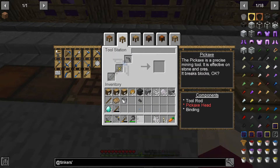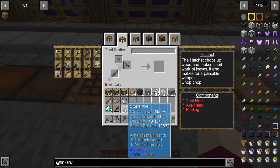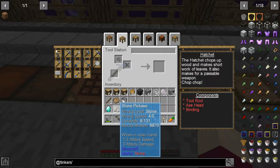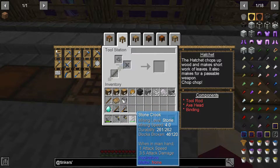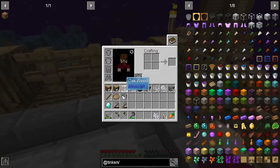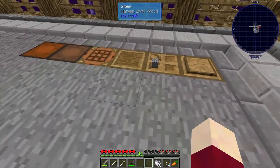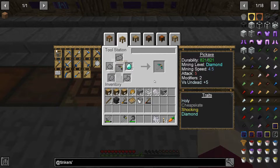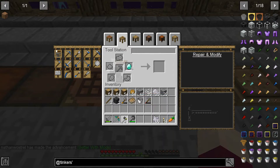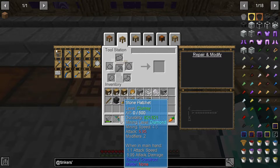So we'll go ahead and make these and get our first Tinkers tools - there's a stone pickaxe and there is a stone hatchet. These guys have broken a lot of blocks: this axe has broken over 10,000 blocks, this pickaxe has broken almost 10,000, and this crook has broken close to 50,000 blocks already. So yeah there are those. We have three modifiers, so I want to do this right away - I am going to put a diamond on each of these. Better with mods! That is going to make our durability quite a bit higher - now we can break 821 blocks with each of these.